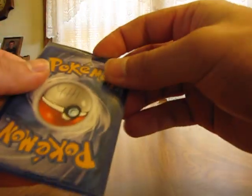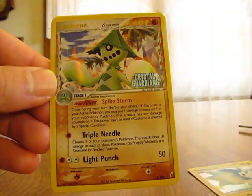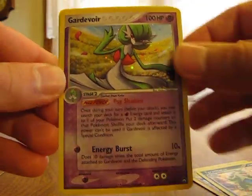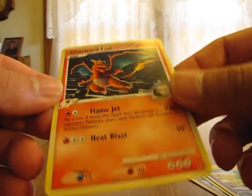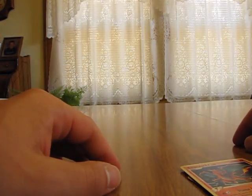Can't wait to open this last one here. We have Pachirisu Promo, Cacturne Reverse, Tyranitar Holo, Gardevoir Holo, and a Charizard G. So thanks a lot for sending me these free cards, PokéBoy — I really appreciate it.